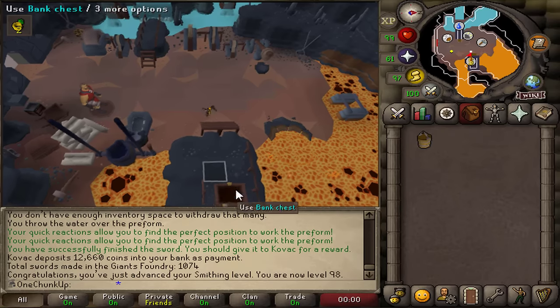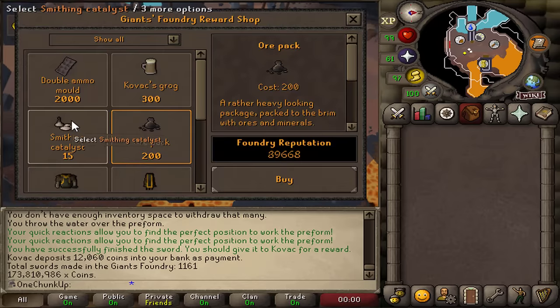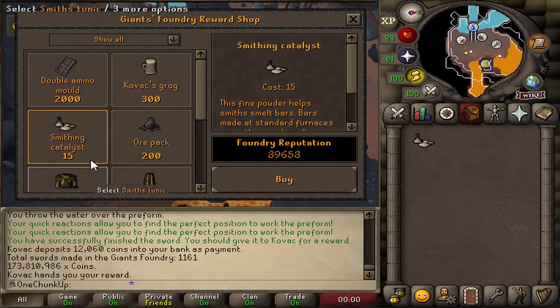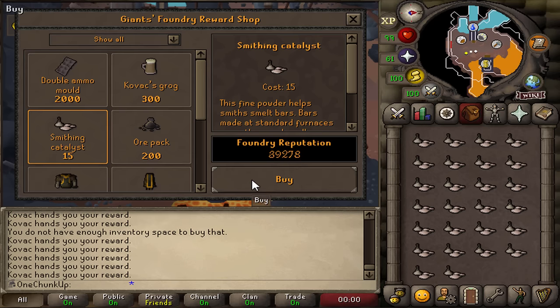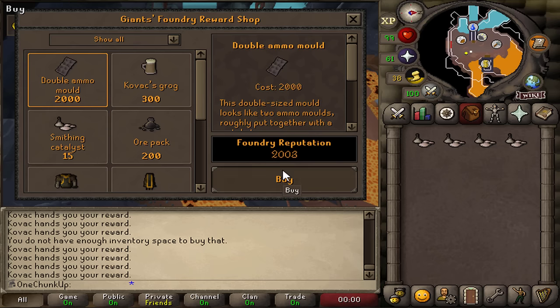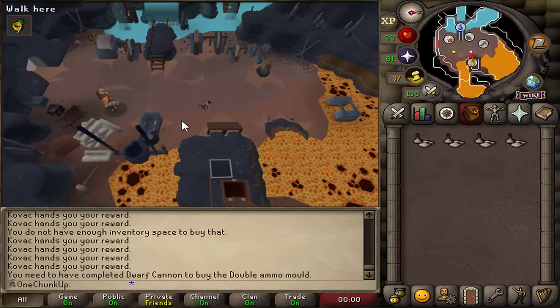98 smithing — this didn't take too long, only a couple of days. I still have some iron bars left so I'm still going to make those into swords. After that I'll spend some reward points. I'm out of iron bars so I can buy some smithing catalysts. I can't buy the double ammo mold yet because you need the dwarf cannon quest, but I'll keep 2,000 points in reserve for that. This shop is really annoying — you can only buy in sets of 10.